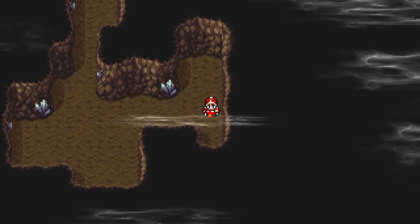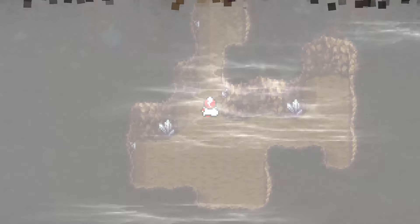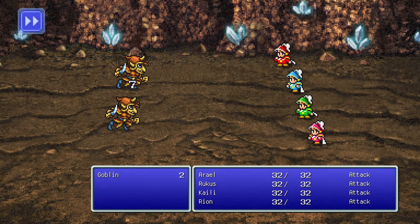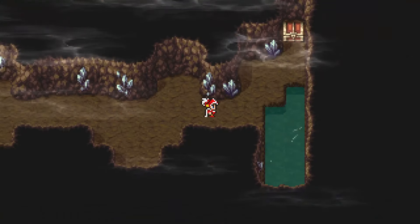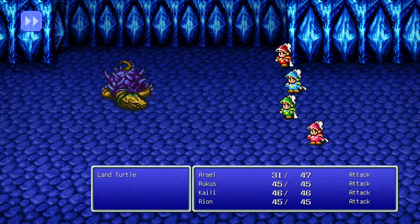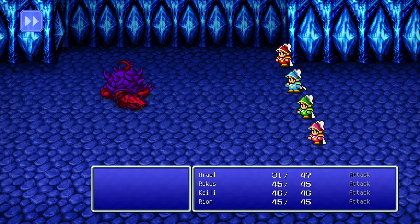We begin by falling into a cave. We don't have access to our jobs yet, so we are stuck with our adorable little onion knights — look at their cute little outfits. Then we do a quick few fights next to the healing spring to get the levels I want to face the first boss, which is very simple and just requires attacking repeatedly. This nets us the blessing of the first crystal and our job class for this run: Red Mage.